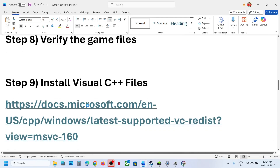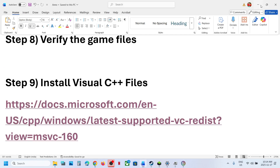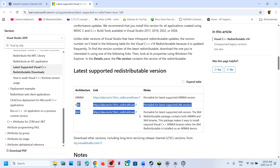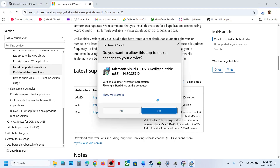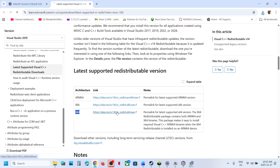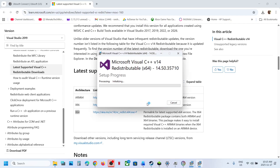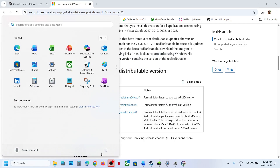Still not working? Install the Visual C++ redistributables. Go to the Microsoft website — the link is in the video description. Scroll down and you will see x86 and x64 files; you need to install both. Download and run each .exe file. If you see a Repair option, click Repair; if you see Install, click Install. Install both x86 and x64, then restart your system. After restarting, launch the game and check.